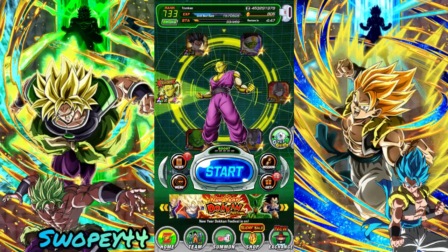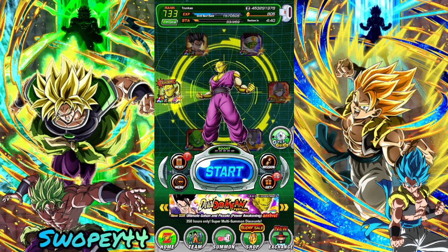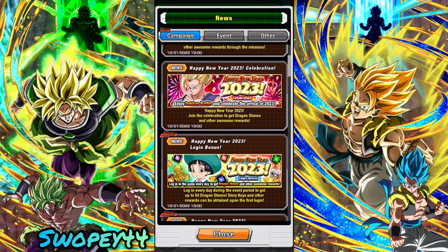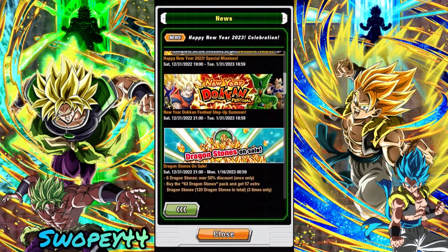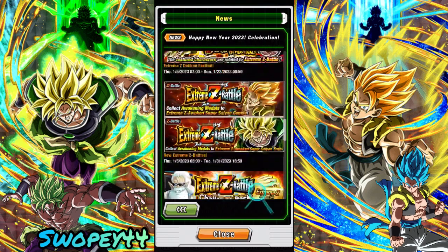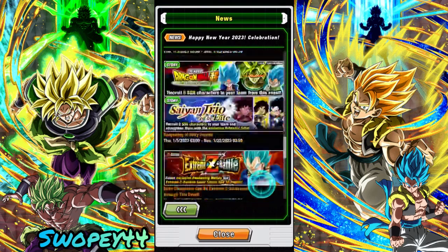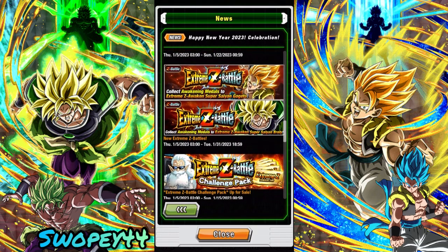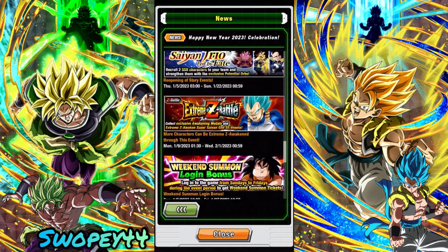Hey, what's up everybody, hope everyone's staying safe and having a good time during New Year's. It looks like the New Year's celebration is here on Dokkan too — every year we get the step-up banners. We've got our Happy New Year 2023 celebration, on top of the Gohan and Piccolo celebration. Gogeta and Broly dropped on New Year's a couple years ago for a dual Dokkan Fest, kind of in Gohan and Piccolo's spot.